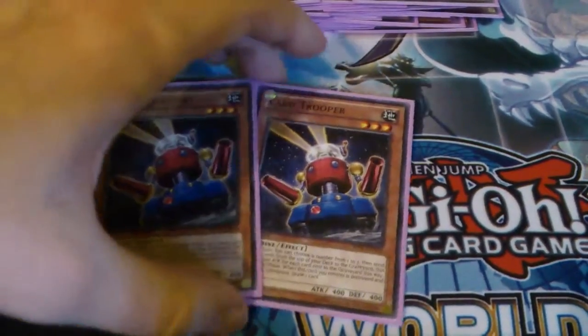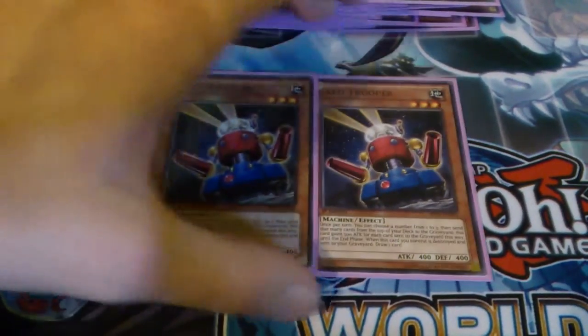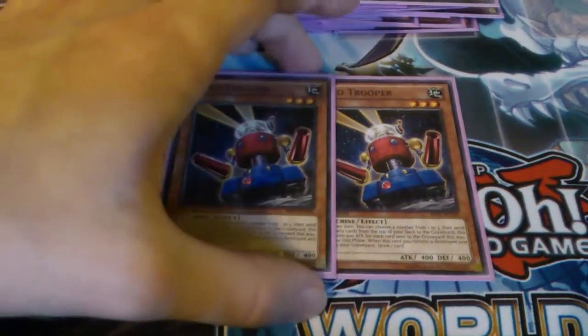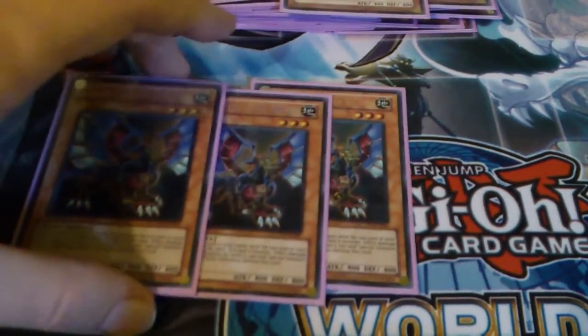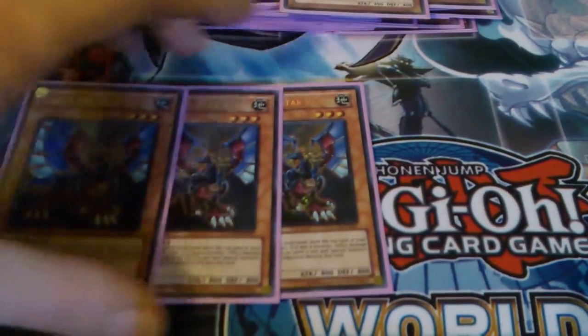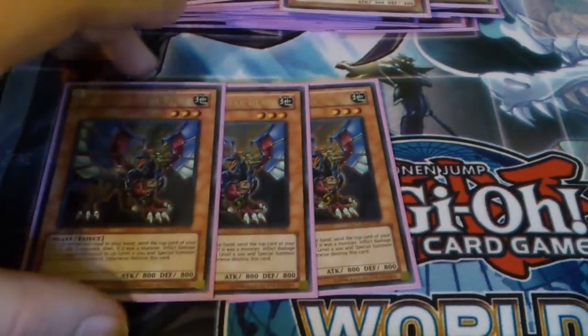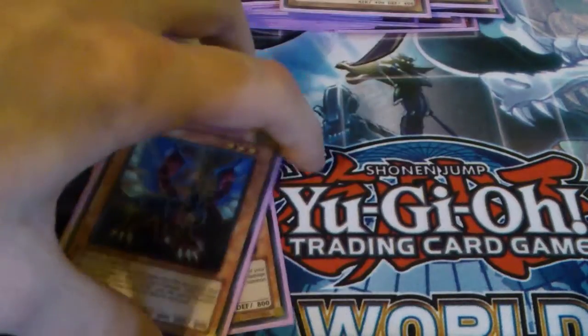For the rest of the stuff, I play two Card Trooper — it mills, it's 1900 under its effect, and when you kill it you draw a card. Absolutely amazing; obviously if it was at three I'd run three. And then I run three Gallus — just mill, burn and a summon, which is pretty good. If you mill a Cephalon or a Tragoedia you're doing 2000 damage, which is nothing to be sniffed at. And that's the main deck.